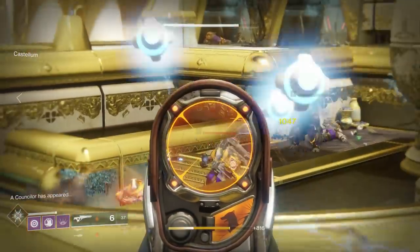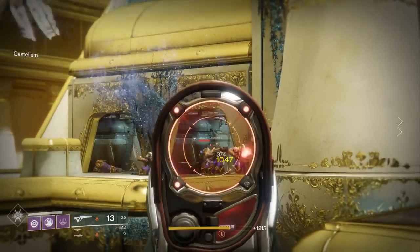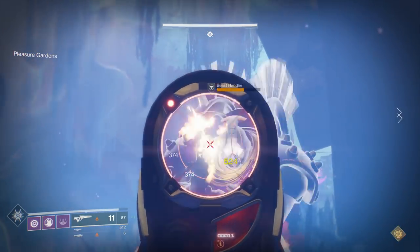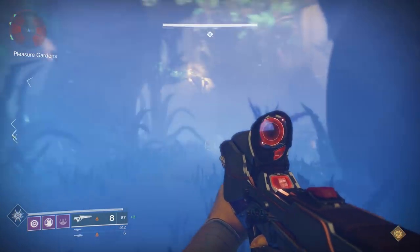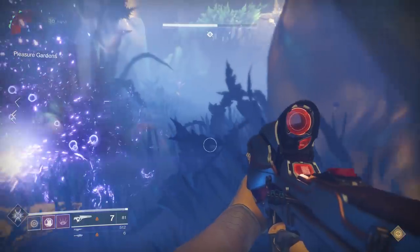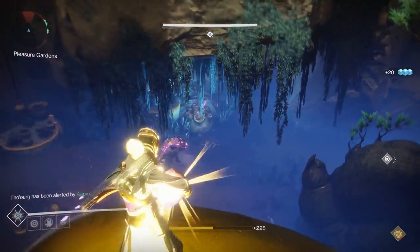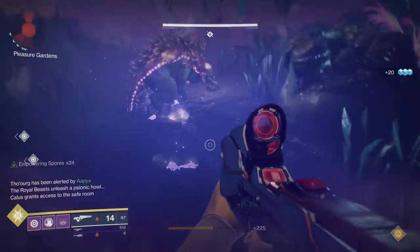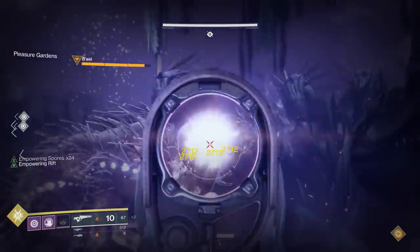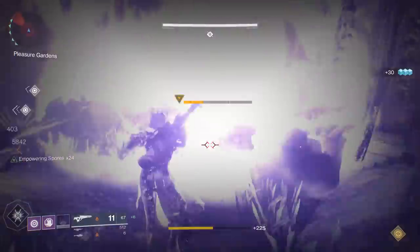Moving on, we have quite the DPS check in the Pleasure Gardens. This weapon's perks sound like you can just shoot infinitely at a boss, and you can. But how much damage does it actually do against the War Beasts? We tested with a 24 stack on purpose — if you get a 70 stack, anything melts War Beasts, so that doesn't give much useful information. With a 24 stack, even with an Empowering Rift, it's really not doing very much. It is not doing anything near what other weapons can do. Even getting constant precision shots and proccing that explosive round every single time, it's just not enough.